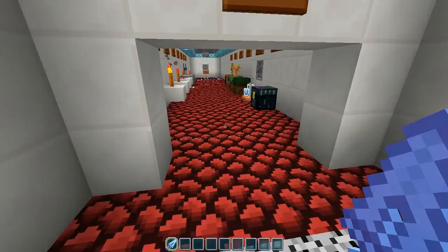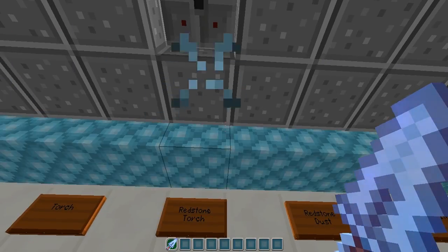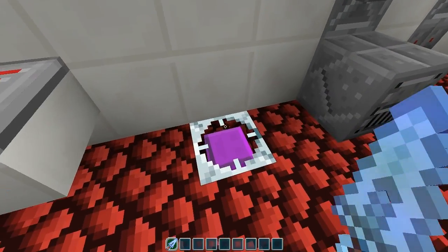There's this nether rack on the bottom here. Here are the lighting particle effects. Oh, that's glowstone — yeah. The dust — oh, checkerboard-y, very cool, very interesting. Beacon.